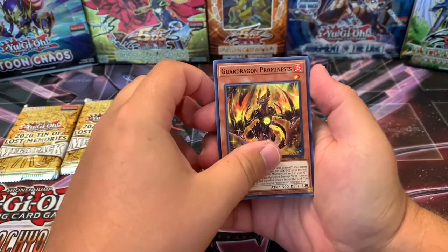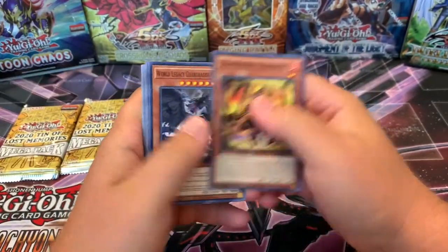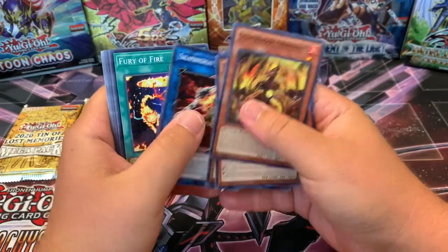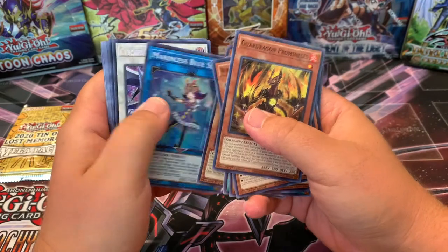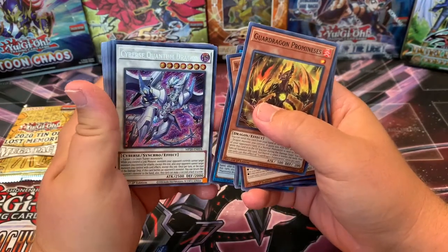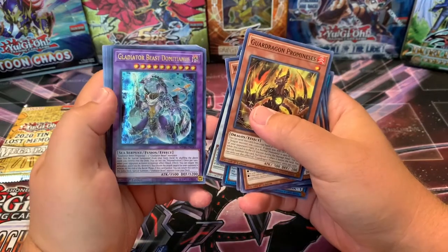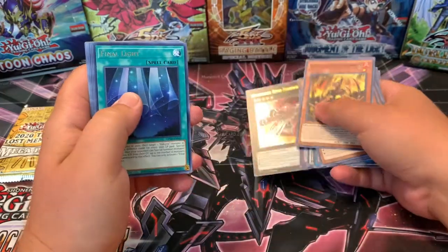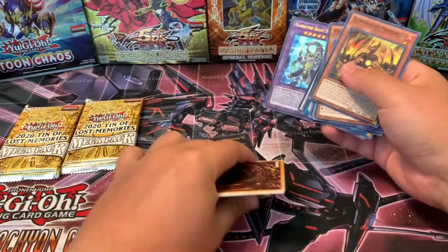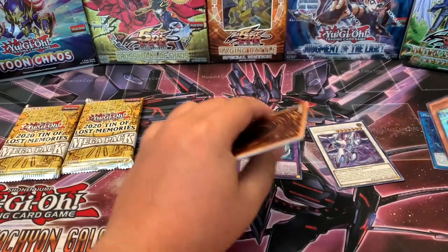Alright, let's see what we got here. Marin says Blue Tang, Blue Slug, Cyber's Quantum Dragon. I don't think that's anything too great. Gladiator Beast and Infantrac. So we'll just go with the Ultras and Supers here.